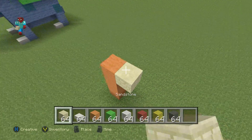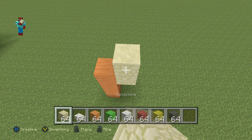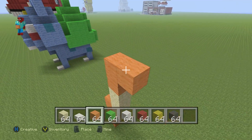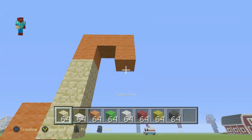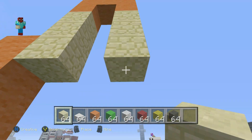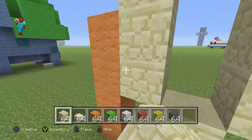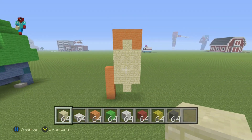Then, going right, do a Sandstone. Then going up, do two Sandstone — one, two. Then do two Orange going up — one, two. Then go right by two — one, two. Then go down by one. Then go down from that Orange block by four with your Sandstone — one, two, three, four. Do a bottom left diagonal, followed by an up left diagonal. Then fill the center of the shape with Sandstone blocks.